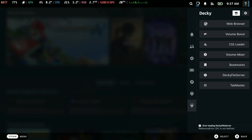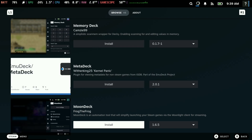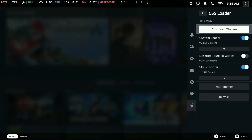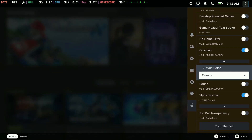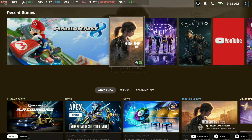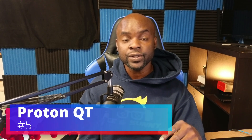Another utility is Decky Loader plugins. With this utility you can customize your Steam Deck to the way you like it. There are different plugins available — for example, one called Vibrant Deck lets you saturate your screen to make it brighter and make the colors pop out more. There's another plugin that lets you customize the look and feel of your Steam Deck, change colors, and so much more. I would highly recommend Decky Loader if you're into customizing and making your Steam Deck look different.